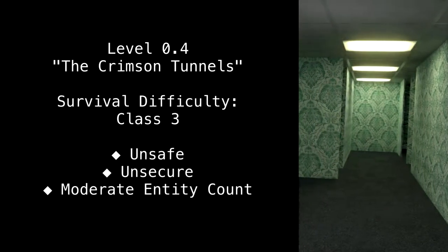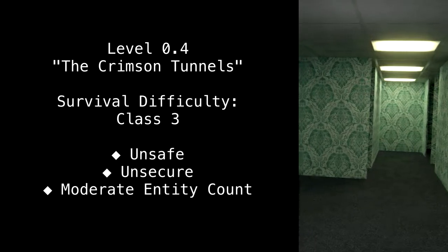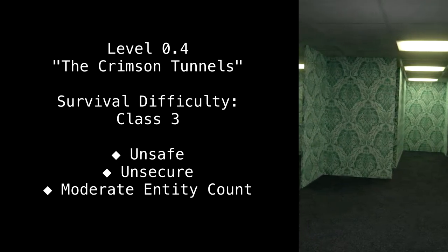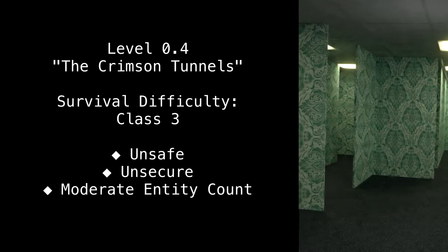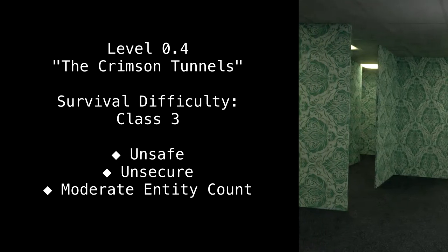Level 0.4: The Crimson Tunnels. Survival difficulty. Class 3. Unsafe. Unsecure. Moderate Entity Count.